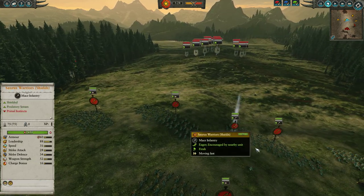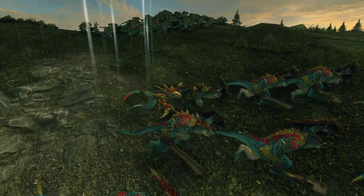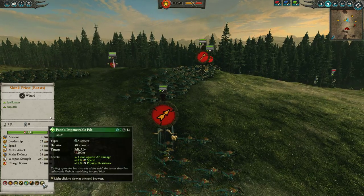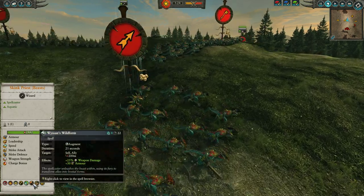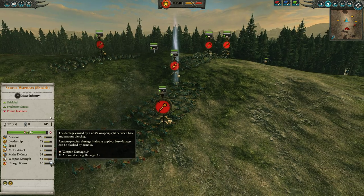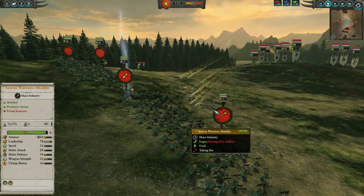For the main line, we've got Saurus Warriors with shields up front — four of them — backed up by a Skink Priest with Lore of Beasts. We're going to be dropping some Flock of Doom, a little bit of Pan's Impenetrable Pelt for some physical resistance and speed, and Wyssán's Wildform for some extra armor and weapon damage, which is very pertinent with Saurus Warriors. They have base 52 weapon strength — already very high — though only 18 of that is armor-piercing. They only have 60 armor themselves, so Wyssán's Wildform is definitely pertinent with these guys.